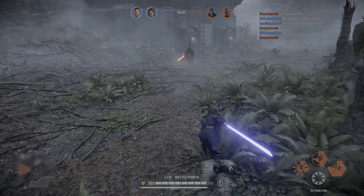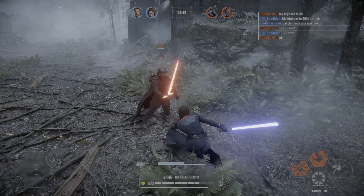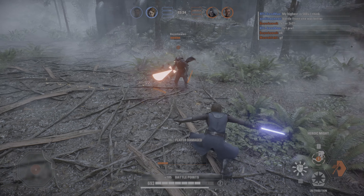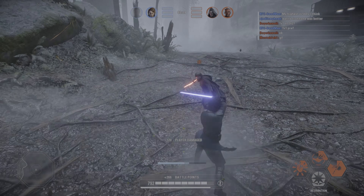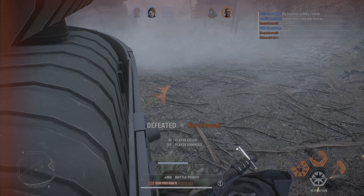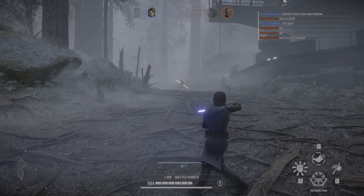This first lightsaber battle is going to be myself playing as Anakin Skywalker versus Darth Vader. We're playing in the Naboo Hangar, and I never really realized this until just the other day — the hangar is tiny and not to scale. If you try and climb up on a starfighter, the Naboo people are extremely tiny, maybe hobbit-sized.